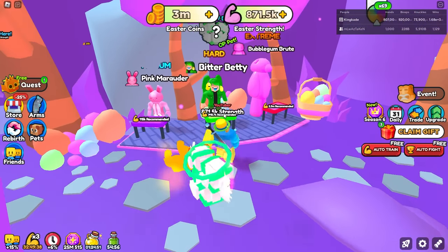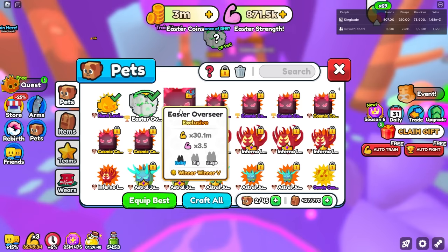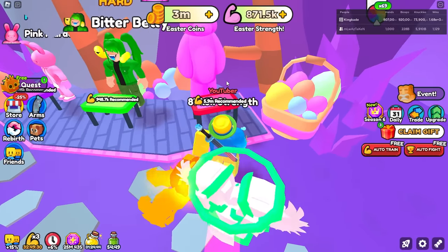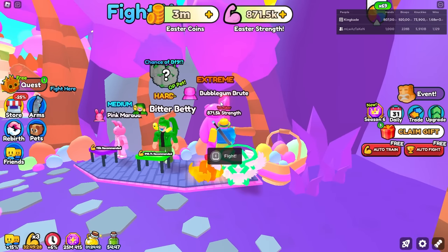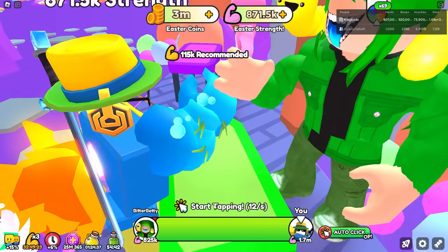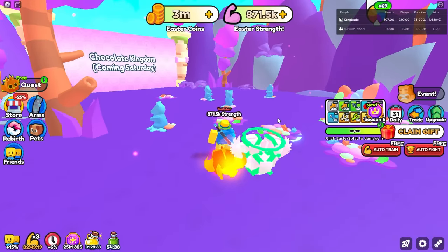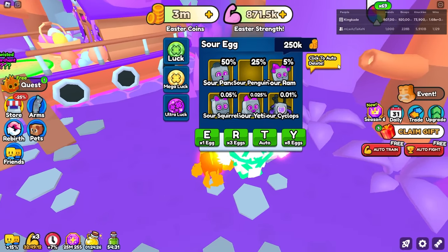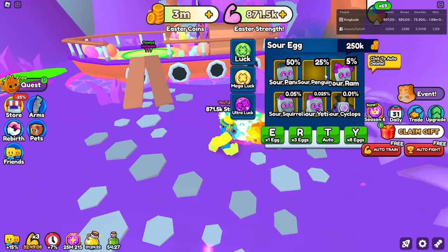I'll go ahead and have some ult count to beat this one as well. This gives us times 3.5 strength in this world, which is good because I need to grind like 6 times more strength so I can defeat this dude. It looks like this dude doesn't give us anything special, so we might be AFK-ing this one. He gives us 625 coins — pretty good. And then we also have another egg over here.